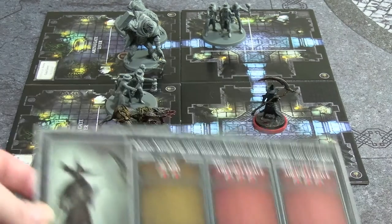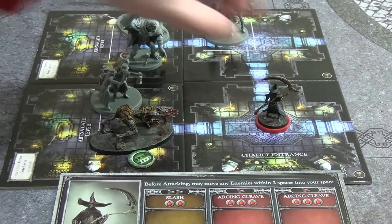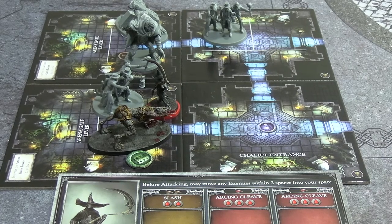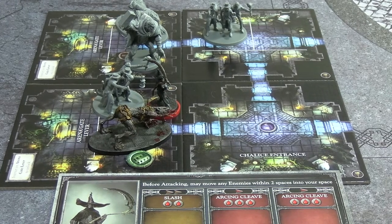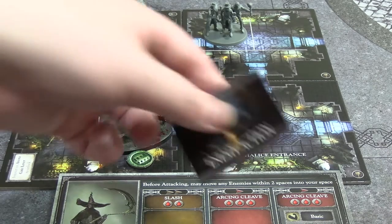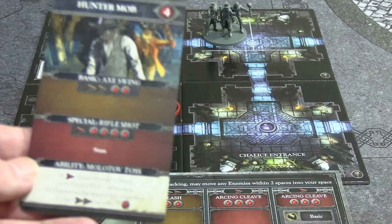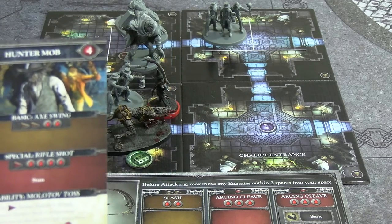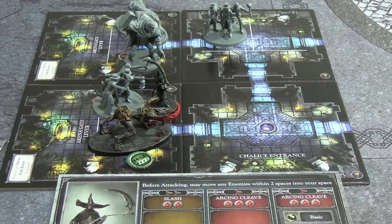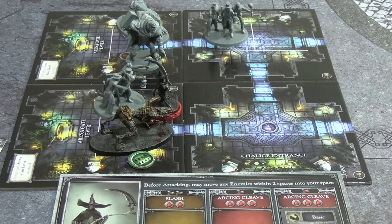Enemies respawn on the tile: another Scourge Beast and Hunter Mob appear. We have two movements so we move in and initiate combat on the Hunter's Mob. We use the basic card on an Arcing Cleave - slow but four damage, enough to insta-kill them. We draw the final special card from their deck - a Rifle Shot: slow, stuns, and does four damage. They happen simultaneously, so they kill me too... unless I stagger them? No, it's not a basic attack, can't stagger. We just have to take it.